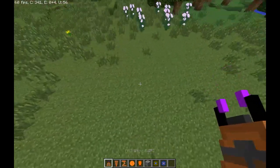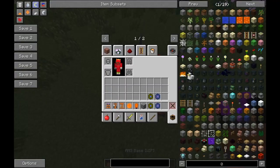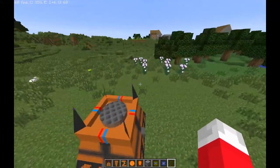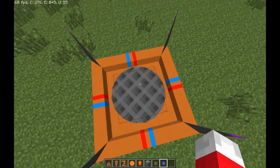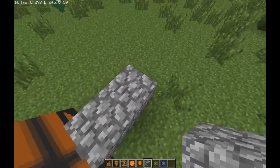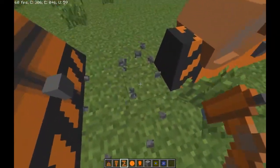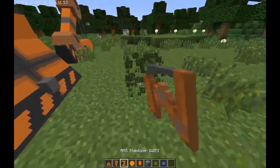What you're going to do is you need a flat area of land. Place down the AMS base — it says it's a work in progress but it works pretty fine. Place four blocks: one, two, three, four. Then on the fifth block, you place the thing. Make sure that there are two blocks in between these two, and do that with all of them.